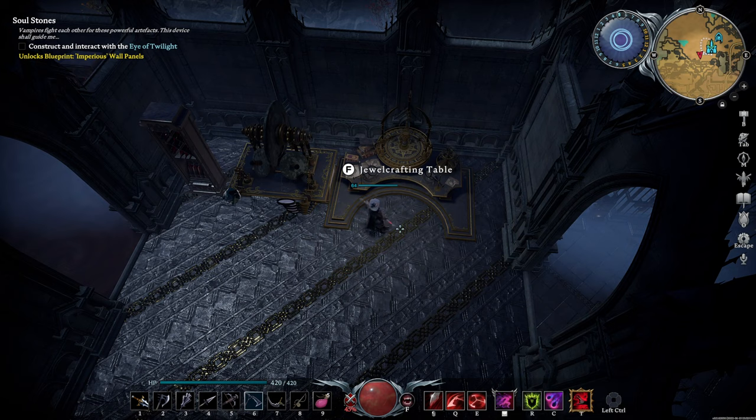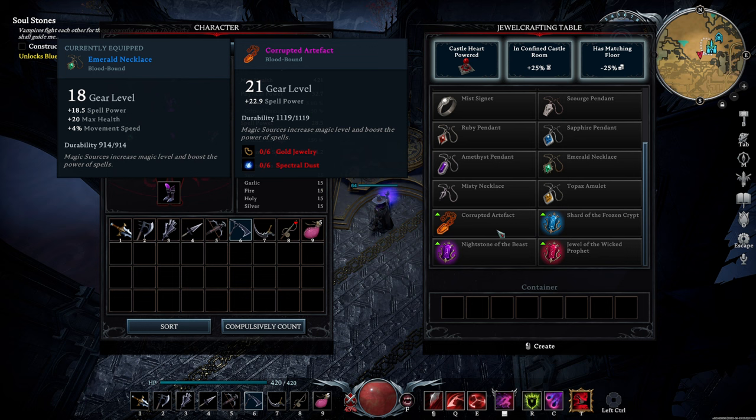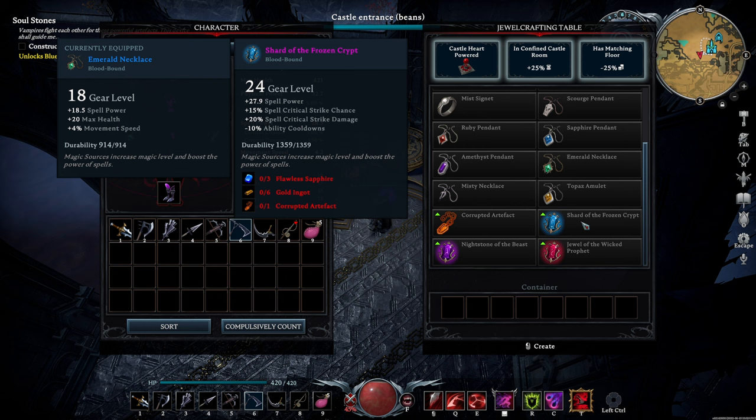Crafting a max level accessory is quite expensive. First, you have to start with a corrupted artifact that you learned to make from defeating Raziel the Shepherd back in the Dunley Monastery. These require 6 gold jewelry and 6 spectral dust, assuming you've unlocked the jewel chamber flooring for the discount. You can obtain gold jewelry from the villagers and soldiers in Brighthaven. To upgrade this to one of the three max level accessories, you'll need 3 flawless gems and 6 gold ingots. This means you won't be able to craft these until after Azariel the Sunbringer has been defeated.